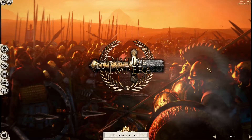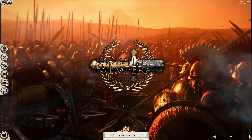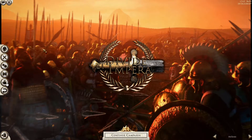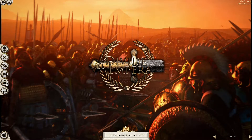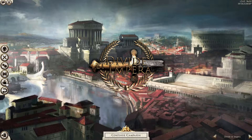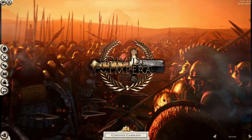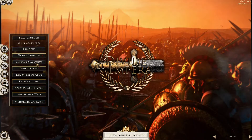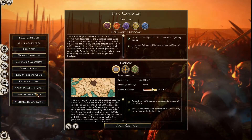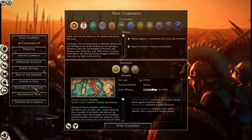Welcome to a mod preview for Divided Impera for Rome 2 Total War. The mod has quite a few different menu options including Hellenic, Persian, normal Divided Impera, Celtic, and Punic. It mainly changes the campaign, the grand campaign, and introduces the new Macedonian Wars scenario. There are quite a few new factions to cover.